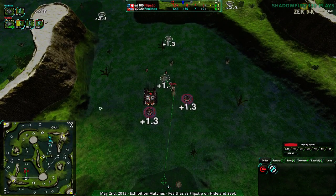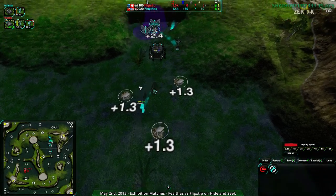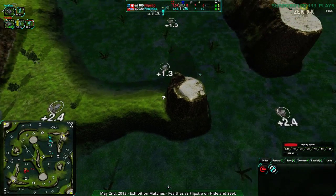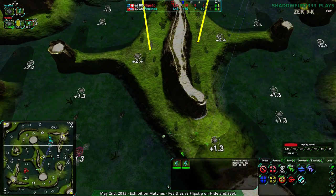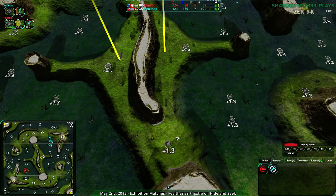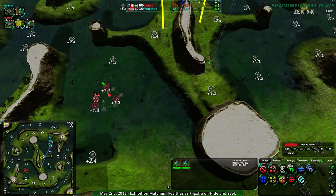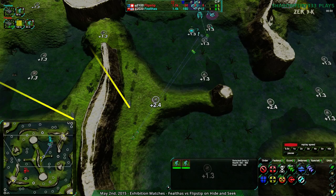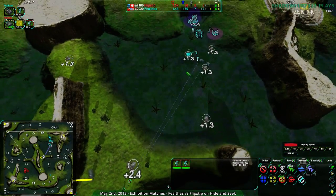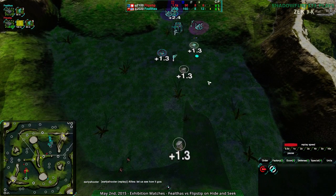Flipstep is getting set up, being fairly aggressive with what looks like about three glaives, which I've been told is a really bad number of glaives. While FailThoughts is getting one glaive for scouting. I've been told three glaives is exactly the right amount to do nothing — I'm not sure that holds true in every situation, but that's the advice I've been given. However, Flipstep wisely is only sending two forward and keeping one at home, so they're rather immune to that criticism.